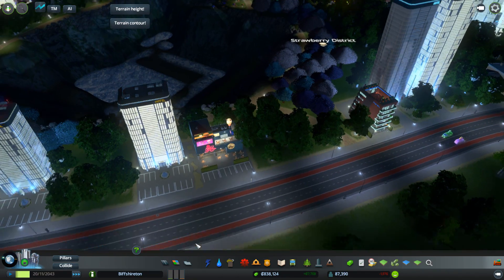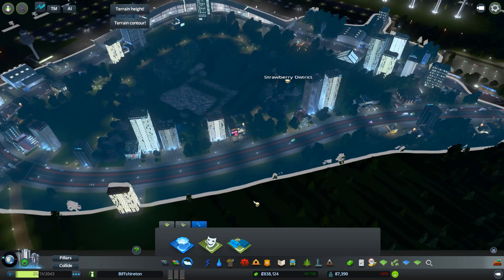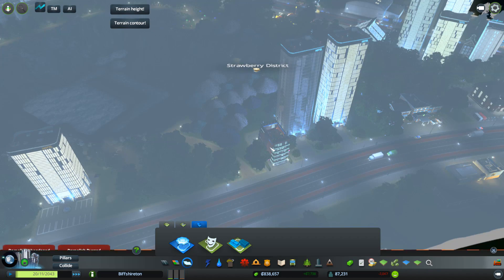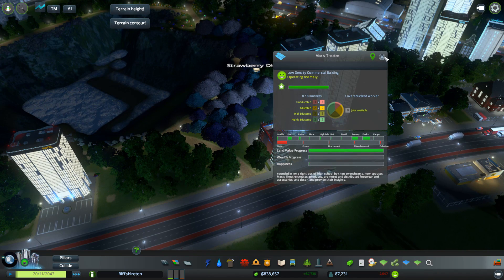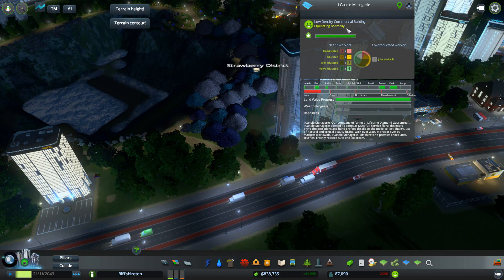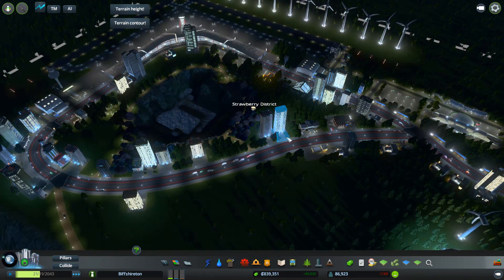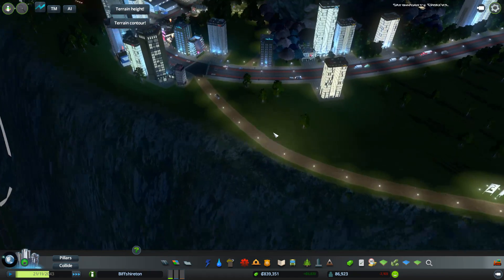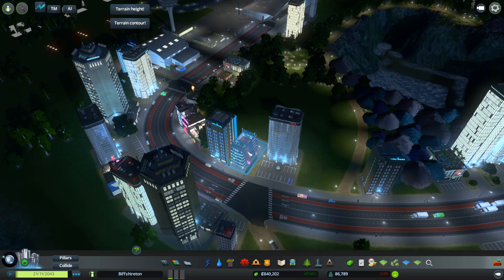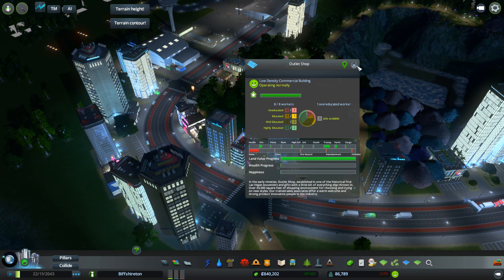Why is that still there? Is that within the district? It is. Let's delete that. Is that a low-density commercial building as well? It is. Let's delete. Actually, I've just realised they're all low-density commercial buildings. Of course they are. So I shouldn't be removing those — they will automatically change to the leisure style of shop anyway. So that's fine.